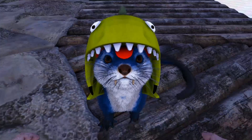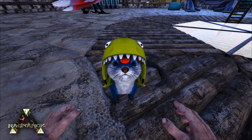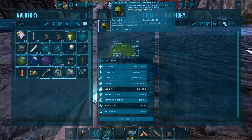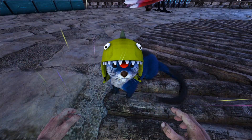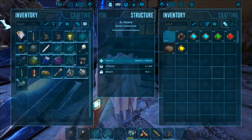Welcome back to a brand new episode of ARK here on our cluster series. Look how adorable Winston looks - he's got the cute dino helmet, or hat thingy. It looks super cute on him. I'm kind of curious what it would look like dyed up, so let's quickly grab some dye.